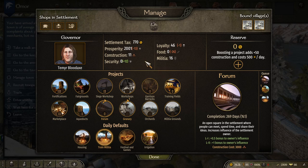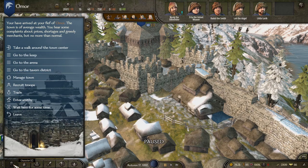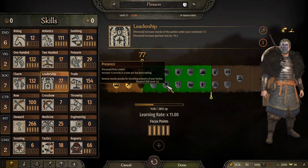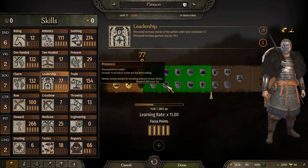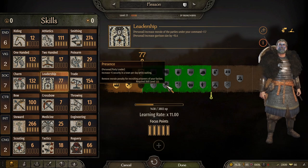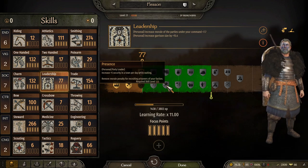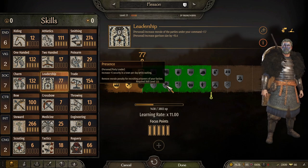There's one more thing I want to touch on before I talk about the biggest issue, and that is perks. The 125 leadership perk gives plus 5 security in a town per day while you're waiting there. That is a huge bonus for when you get a town to help increase your security.